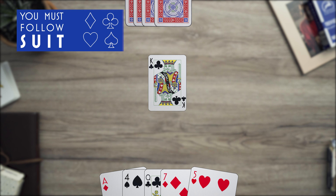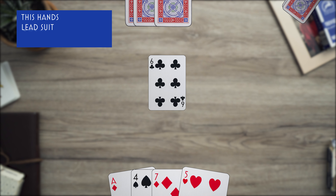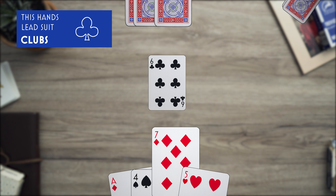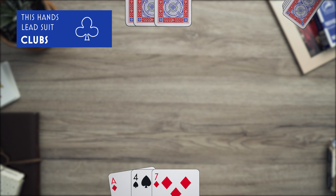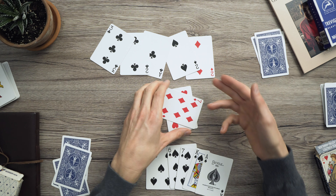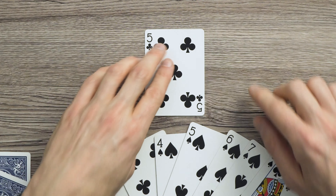In Tresette, you have to follow suit, meaning the suit that was led with must be followed, and you must play a card from that suit before you can play a card from any other suit, even if that means losing a card you'd like to hold onto. If you don't have a card in the suit that was played, you can play any card you'd like. However, that does put you at a disadvantage because the other players will now know that you don't have any cards in that suit.